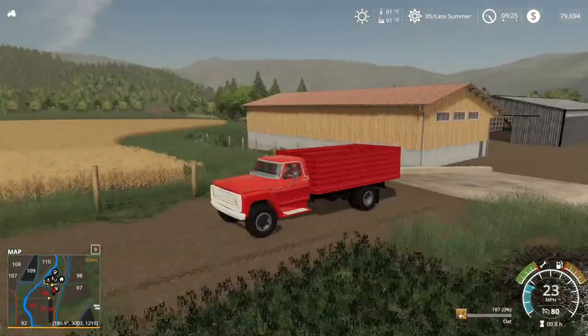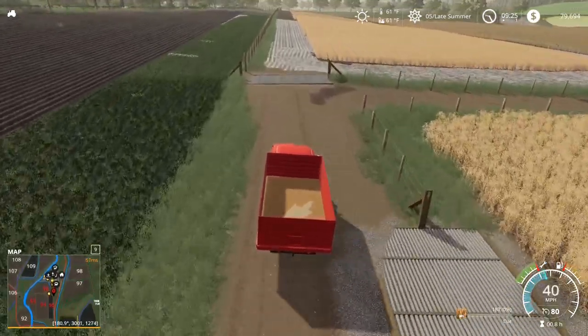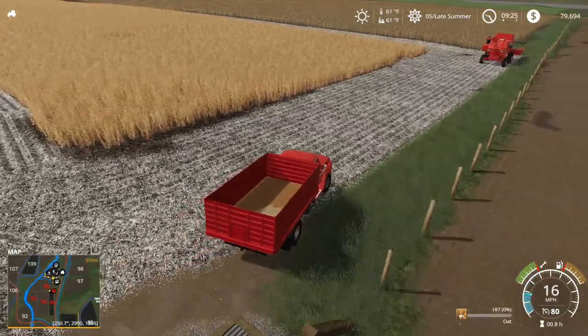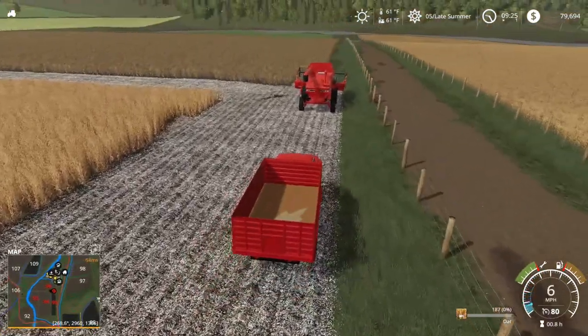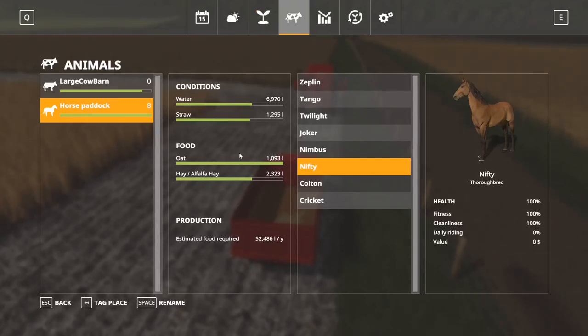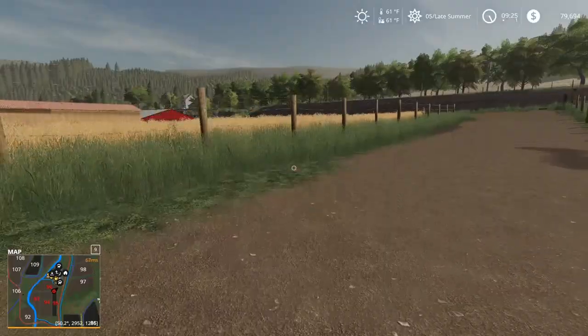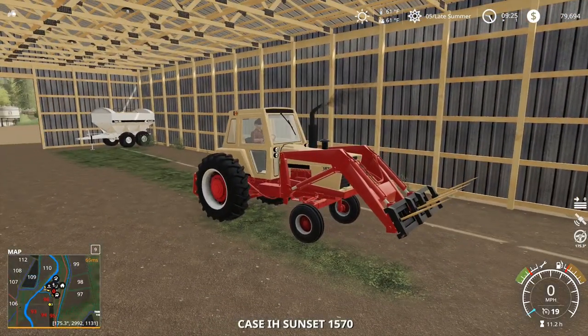We're going to go park this out here now that it's back working. Now I feel better to fill it clear full of stuff. The reason this is like that is because they had their stuff planted before I changed it to this date. What I did was I had it on three day seasons for two days, and then I switched it to six day seasons — that's why it's glitched like that. When you switch it back and forth, it gets messed up.